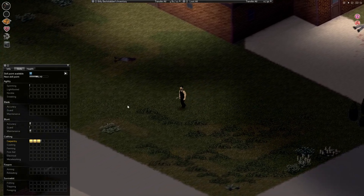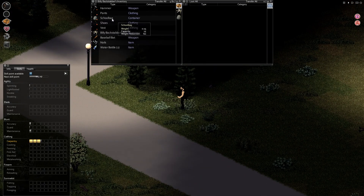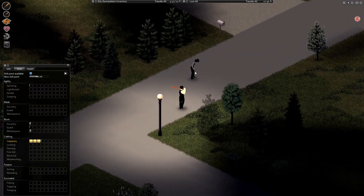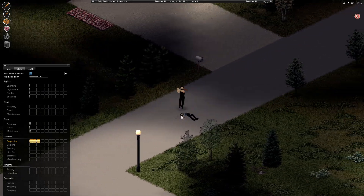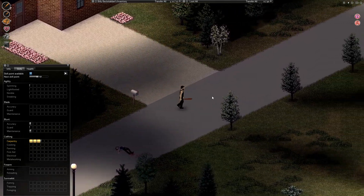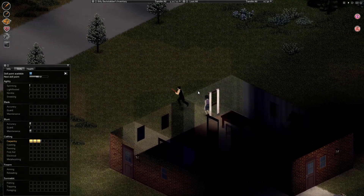I wonder where I get a shovel — maybe a shed or something? Billy Backstabber. Sneak up on this. You should have sneak kills. I think if I would have had that chance to take that zombie out, I could have killed it.